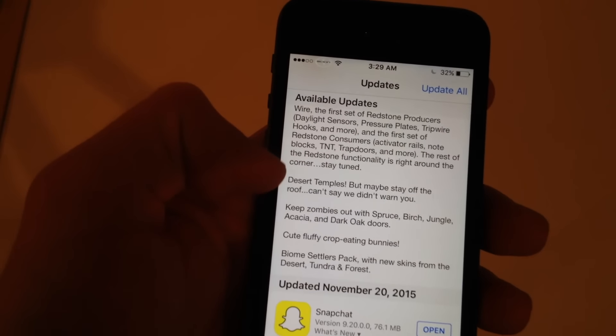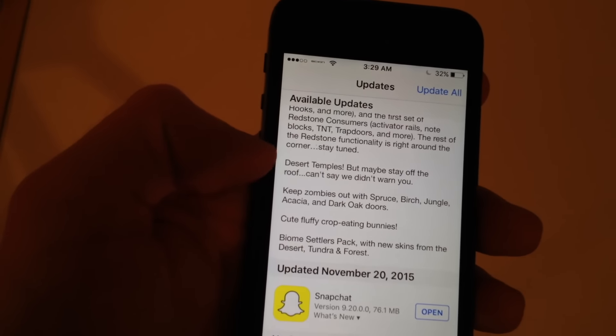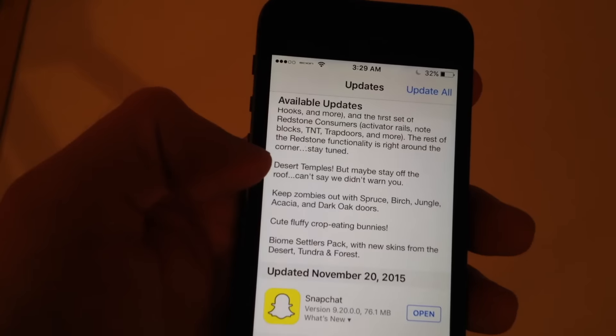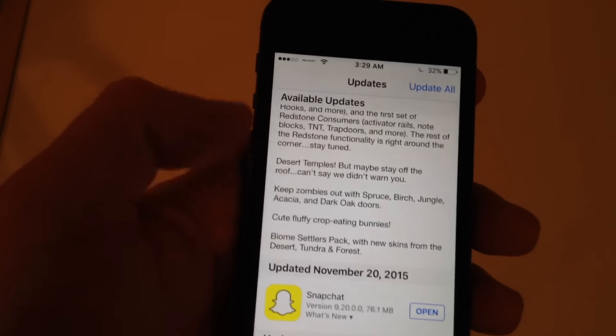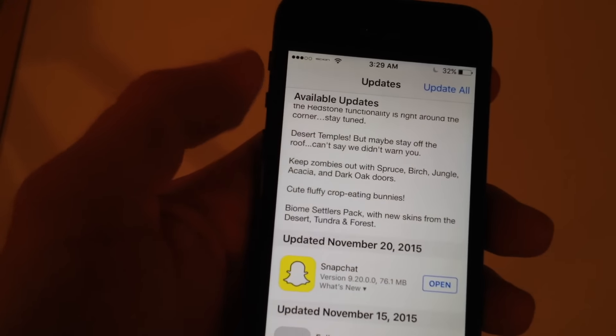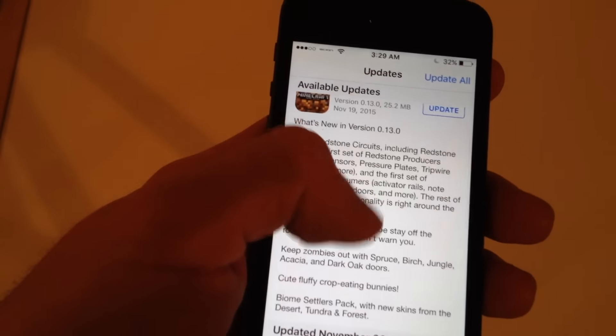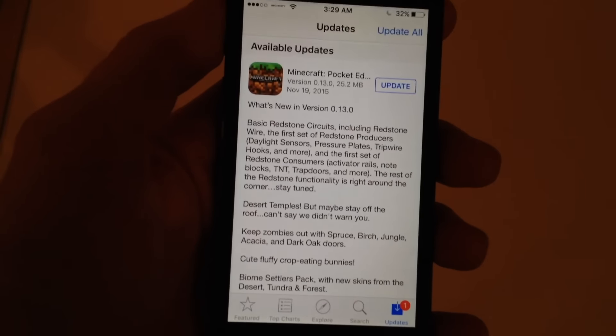Desert temples are new. You can keep zombies out with spruce, birch, jungle — I don't even know what that is — and dark oak doors. Cute fluffy crop-eating bunnies. Oh, great. And a biome settlers pack. So those are the new things added into this update.